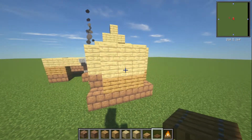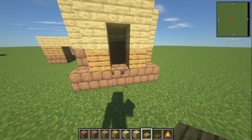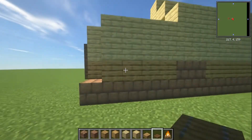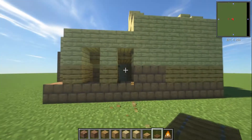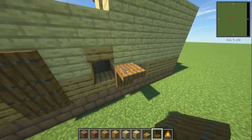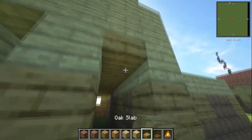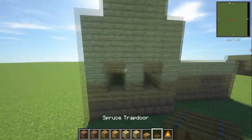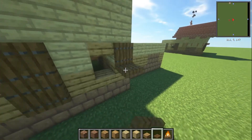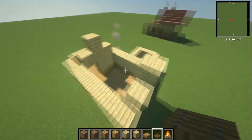We're going to do some window work because that will help us with variation. Right here, knock out these two blocks, put in a slab here and a slab here — that's going to be a window. Put a spruce trapdoor on the side there. On the side of the building, cut out one here, leave a gap, and do the same. It's up to you what you want to do — maybe one window is closed, maybe one is open. There are two windows on the back as well.